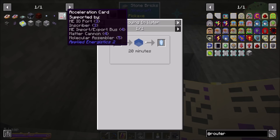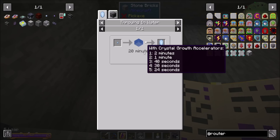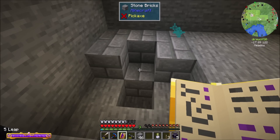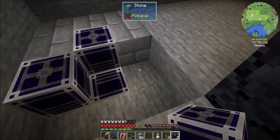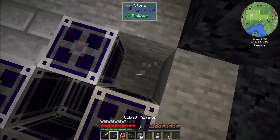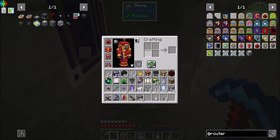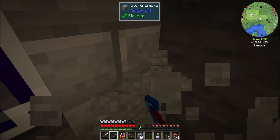The Certus Quartz Seeds sit in water for 20 minutes and they grow into Certus Quartz Crystals. However, if you surround them with Crystal Growth Accelerators, that can come down to 24 seconds. And there's nothing that says you can only have one seed in the water at a time. So what we're going to do is have five of these guys set up like so — now they're all going to need power.